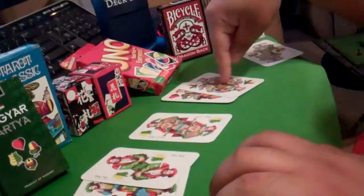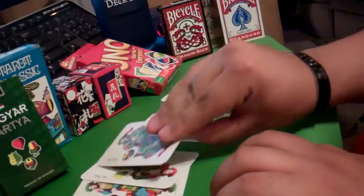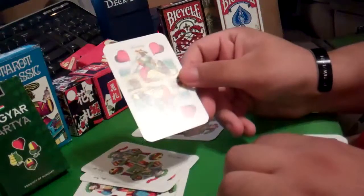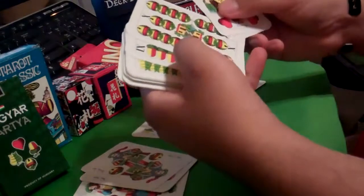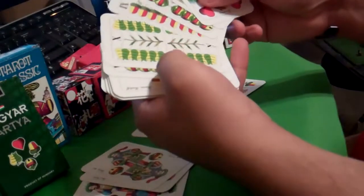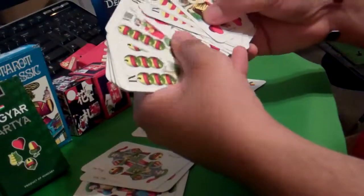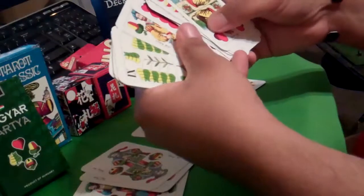The kings, obviously, have crowns, scepters, and are on horseback. Here's the ace right here — let's take a look at these. The other aces: bells, leaves, hearts, and acorns make up the suits.